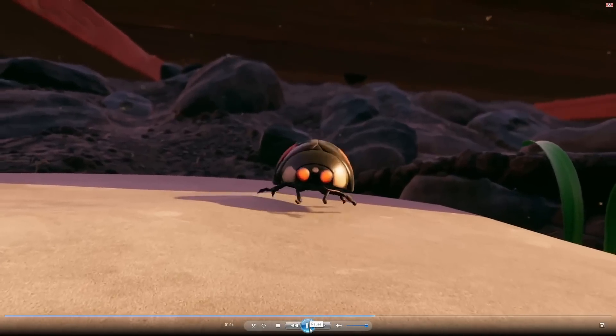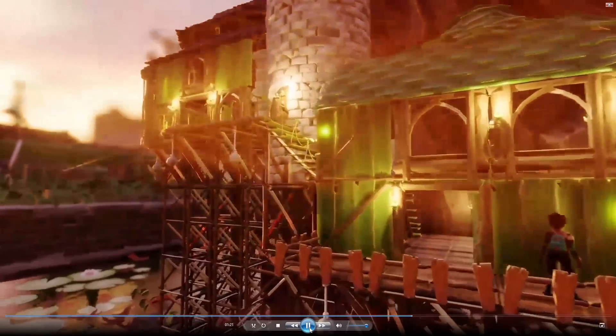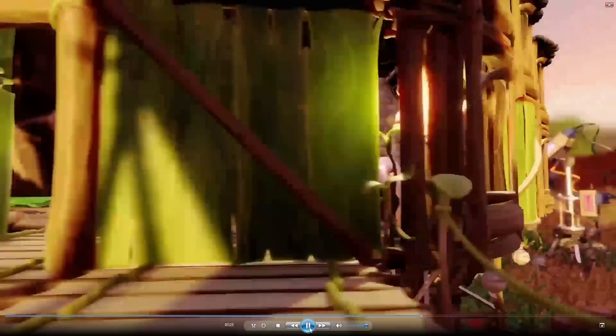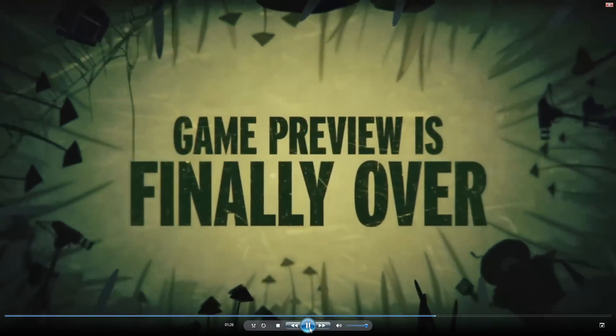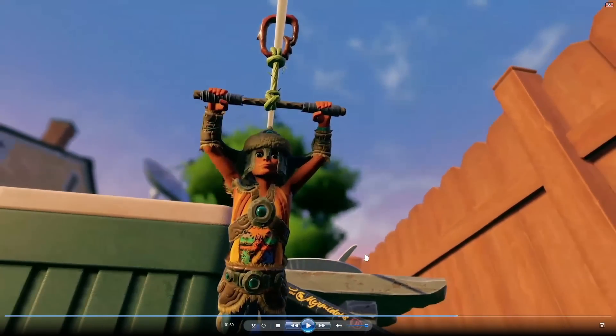We're going to skip ahead just a little bit further and get a good look at that armor set. This is a new armor set — it kind of looks like a Viking or Nordic armor set. You can see it's got fuzz on it, so perhaps that means there is a cold biome coming. There was nothing shown about a cold biome from what I saw, but with this new armor set, we're definitely getting two new armor sets as well as at least one new weapon.